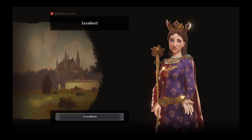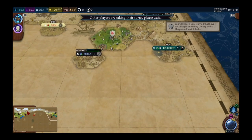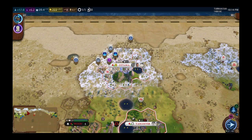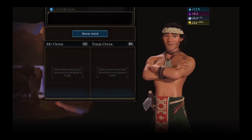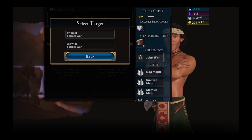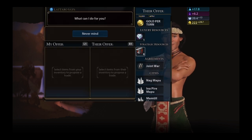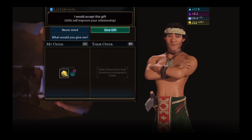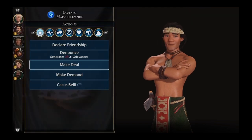Maybe Poland won't be mad after all. Look at Egypt's start — she has Geneva and Malta all to herself, explaining her massive science advantage. Maui is in a joint war with both Spain and Poland — that's awesome for me. I could sell resources for more gold.